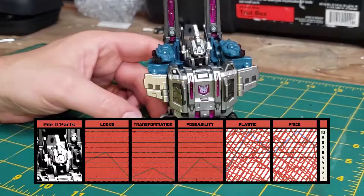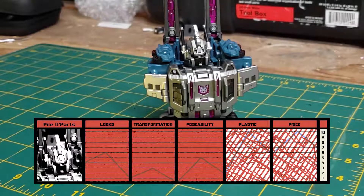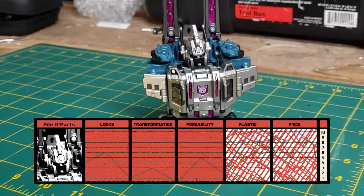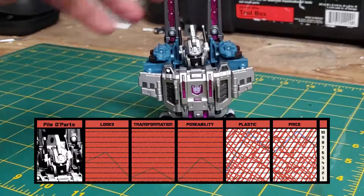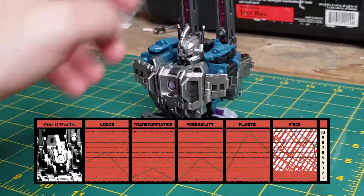The plastic as ever is spot on — I am surprised at how good the quality is. The antenna and the headpiece of Bruticus are all articulated, which is pretty impressive and not to be scoffed at, because they don't feel like they're going to break. The antenna are sort of rubberized and feel well made. So for plastic I give it a ten out of ten, and for price I also give it a ten out of ten.